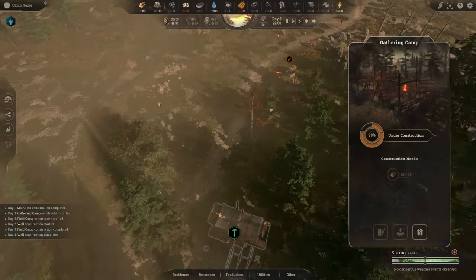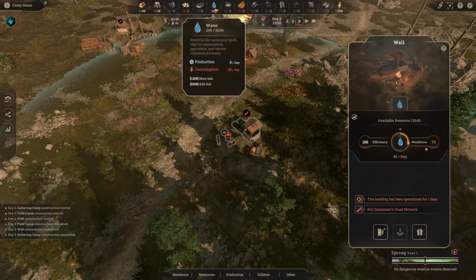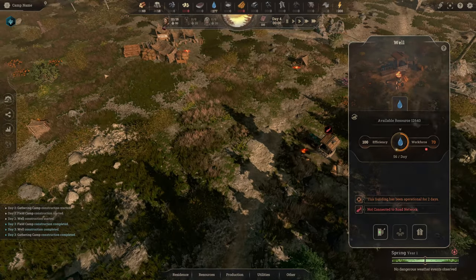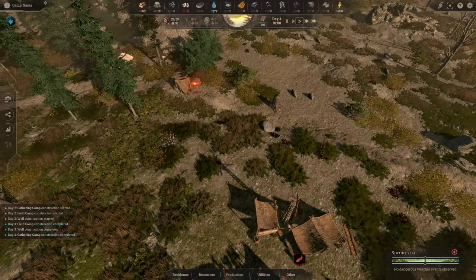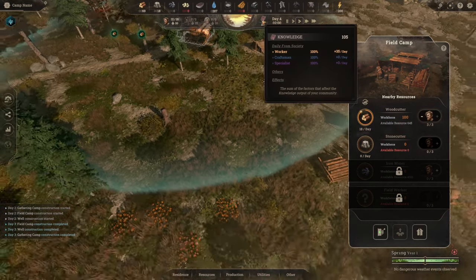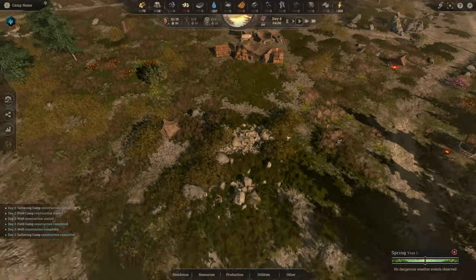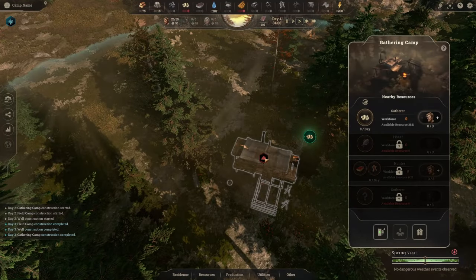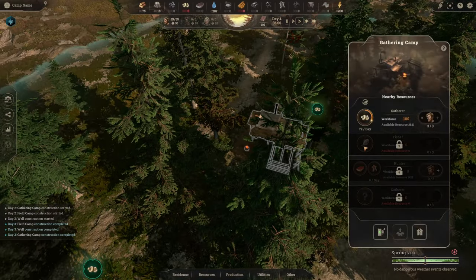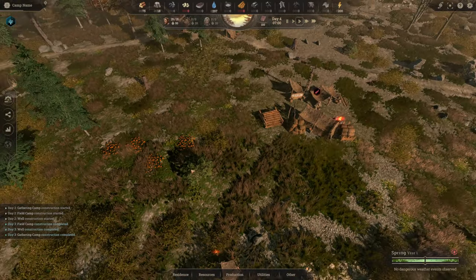We're collecting six a day, so we should be producing quite a lot. What are we consuming it on? I don't know. Are you built yet? No, you're under construction. You're built though. And we're collecting water - 56 a day, which is nice. We're only consuming 18. We're producing six a day. So we're already on day four. I don't know how we managed to get to day four so quickly, even though we're only on one time speed, not 0.1 - that's way too slow.